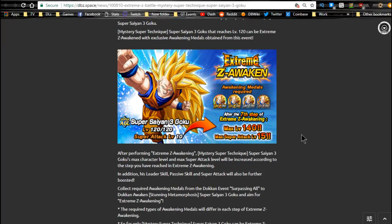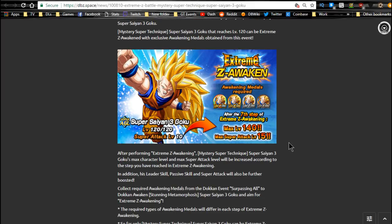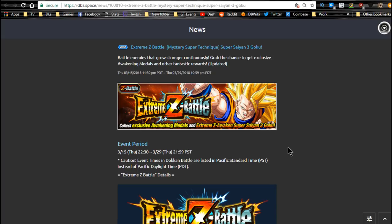Honestly, the only ways you're really going to do it is if you have the actual Revival category units, and they have to be Technique type. You have to have Kid Boo, and you at least have to bring a friend Golden Revived Frieza with the angel halo. Outside of that, it's going to be very difficult — you need to get extremely lucky. This runs until 3/29 and is available every day.